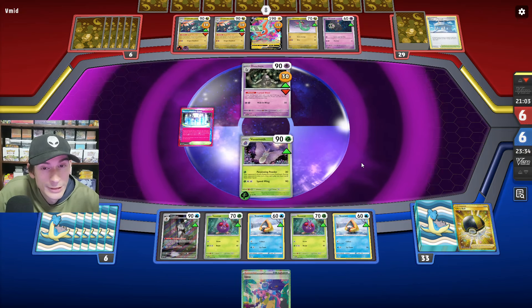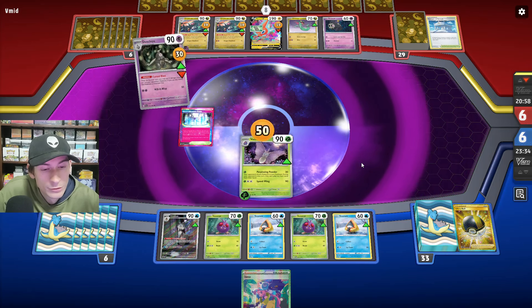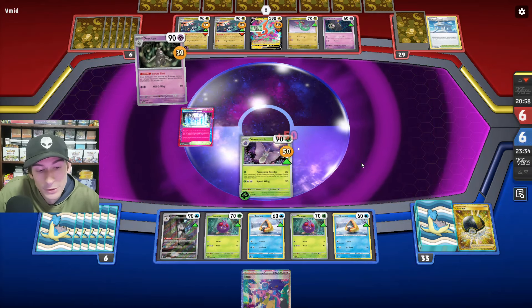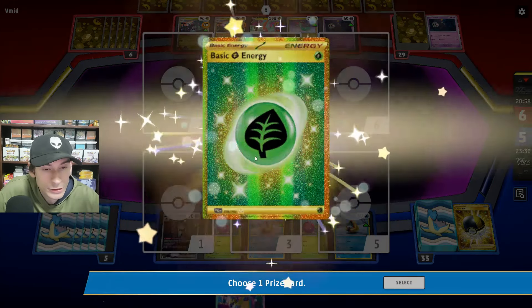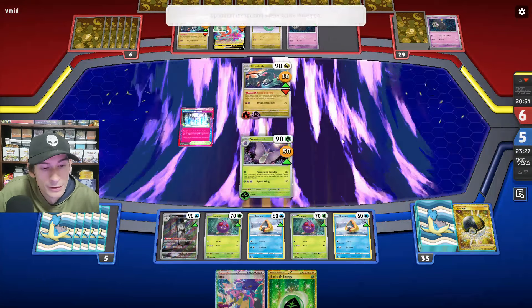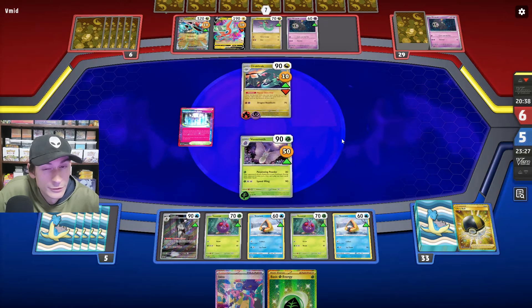They could potentially attack us with the Dracloak — they put two energies on it. The Cursed Blast is going right onto Venomoth. Let's see what we draw from our prizes — Grass energy, that's actually useful. They evolve up their Dragapult on the bench. I'll just attack with the Dracloak.